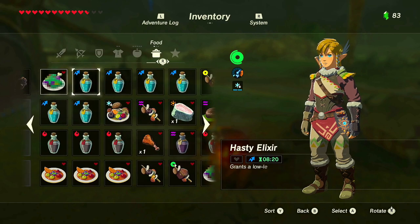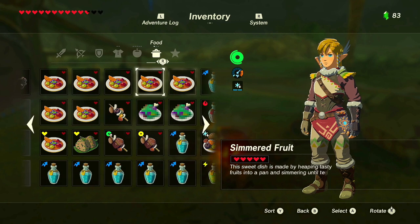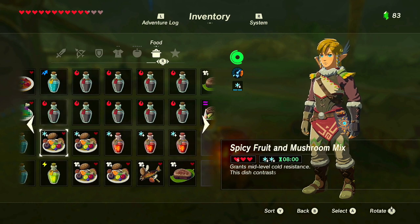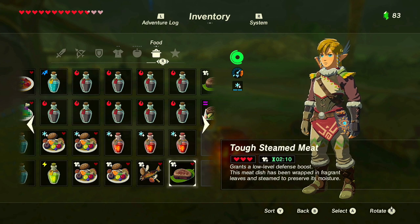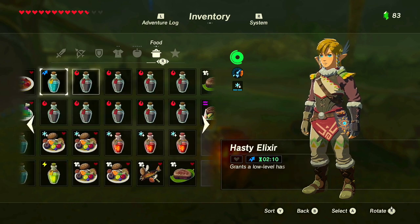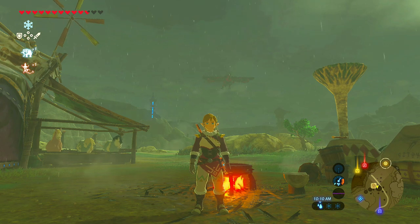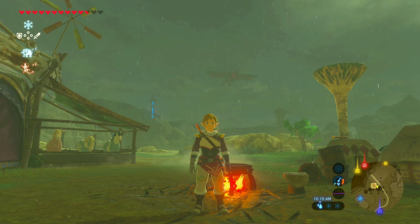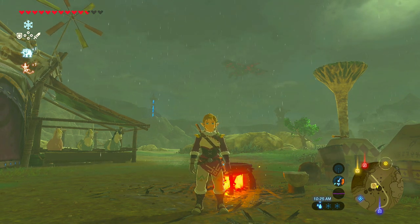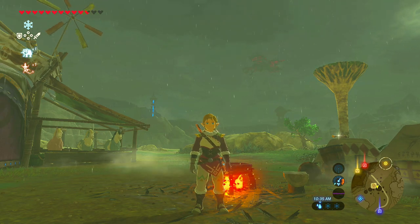Looking at the full inventory after all that cooking: hearts dishes, energizing, enduring, hasty elixirs, fireproof elixirs, cold resistance, armor up, electric, and some stealth elixirs made earlier. That is how you cook in the amazing game of Zelda: Breath of the Wild. If this tutorial helped you, smash that thumbs up and subscribe. Next episode will be the Divine Beast Vah Medoh — see you there, and stay hungry for more!